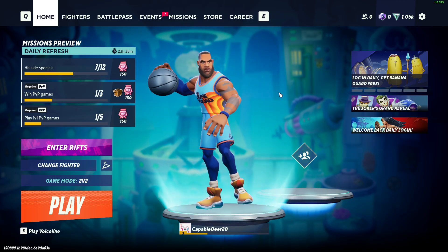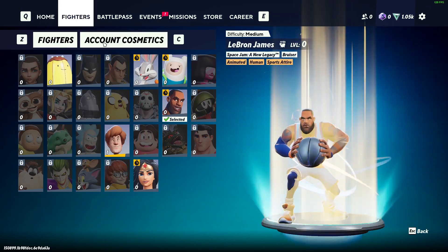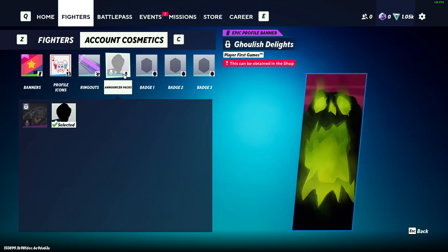And if you have the announcer pack and want to change it, you just need to go to Fighters, then Accounts, then Cosmetics. And here you will find the announcer pack option.